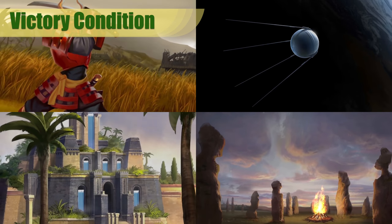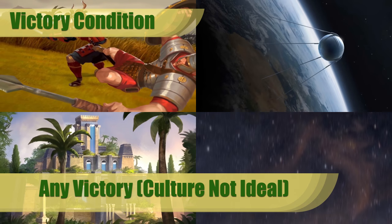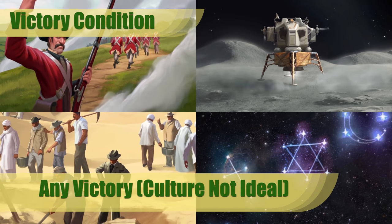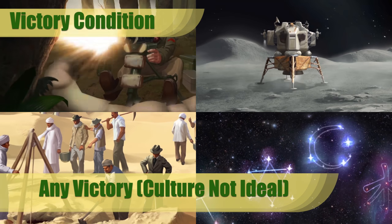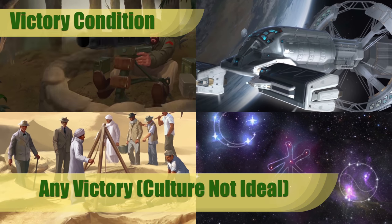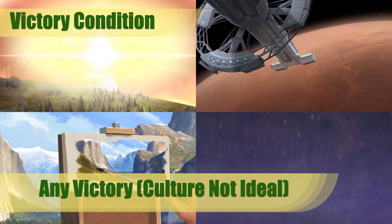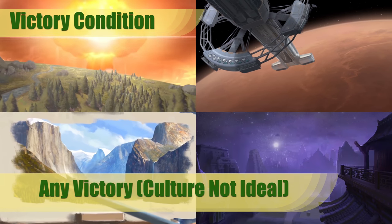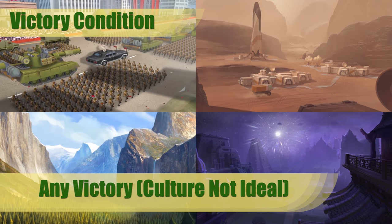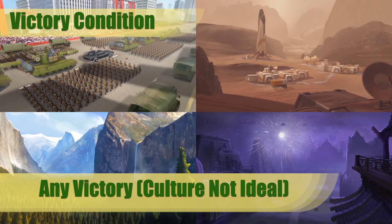As far as victory conditions go for Arabia, pretty much you can go for anything you want. Because religious beliefs can really supplement and help fuel any victory push, Arabia is one of the most versatile civilizations in the game. Still, unless you get the perfect beliefs to support a Culture victory, you're unlikely to do well there. Their strength in Domination is fueled as much by their science and faith as anything — you want your science to advance your technology past other players, and you want your faith to help you purchase more units.